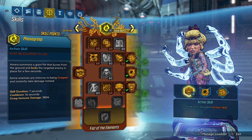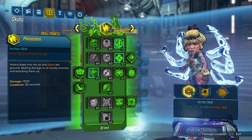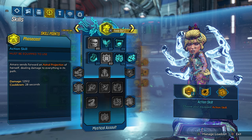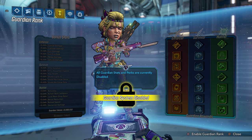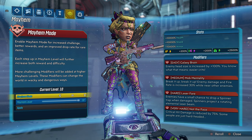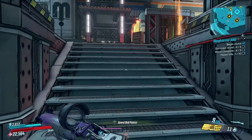We're back playing as Amara today. I'm going to show you guys my skill trees — I spec into passive abilities, but you guys should be speccing into your kill skills to have the most fun. Our guardian rank has been disabled, and you should always enable your guardian rank system. We are playing on Mayhem Mode 10, and our modifiers are Galaxy Brain, Mob Mentality, Laser Fear, and Not the Face. This is also True Vault Hunter Mode.